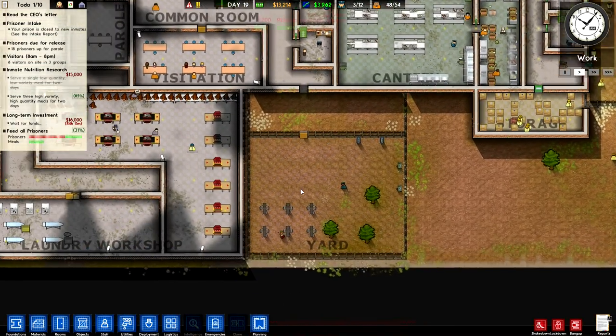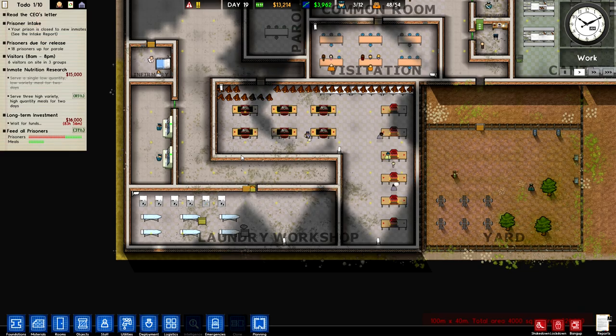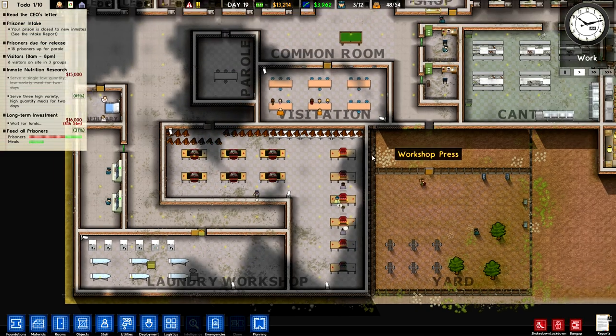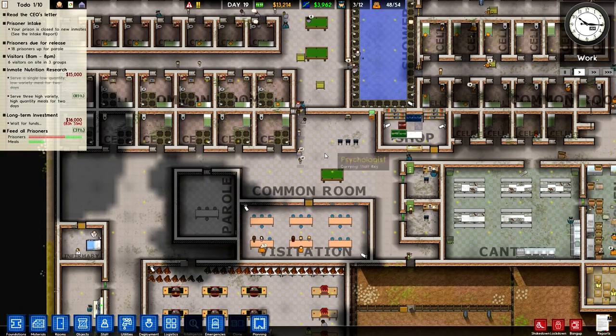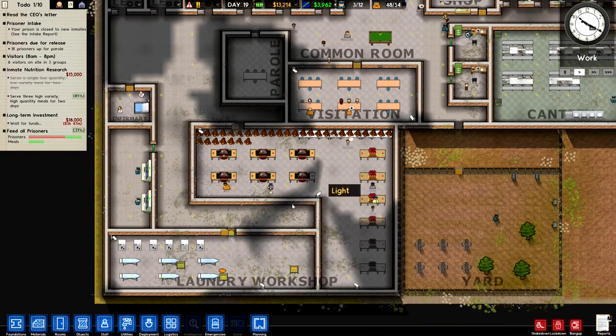Hello everyone and welcome to episode 7 of my playthrough of Prison Architect Alpha 34. It's being developed quite nicely now. Introversion are working hard, although it's surprisingly taken a long time for it to actually reach its full state.